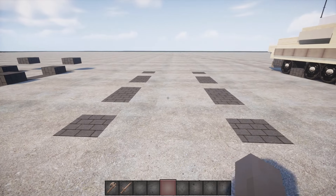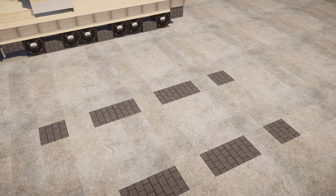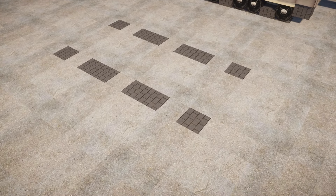Let's dive right in. Step 1: we will require a block of a darker color and place it on the ground as shown in the video.